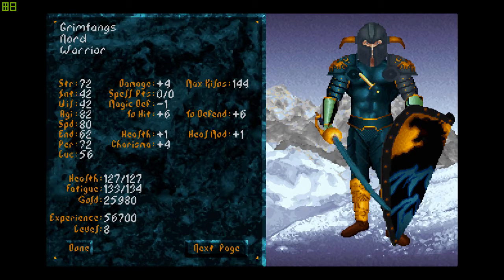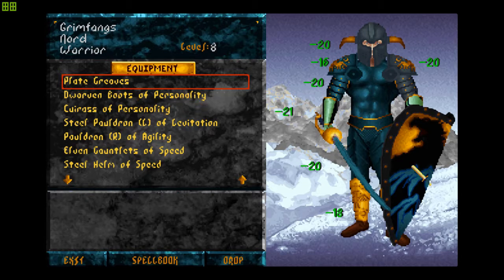Just look at how ugly this guy looks now. The dwarven boots look nice. The steel pauldron is okay. The elven gauntlets? No. But the thing is, it is all functional — really functional. I got the dwarven boots of personality which lets me haggle better, plus a boost to AR. I also have a cuirass of personality since I couldn't find one with better enchantments.